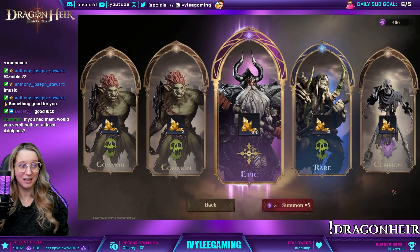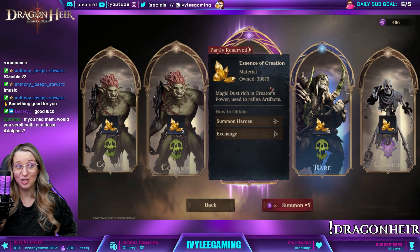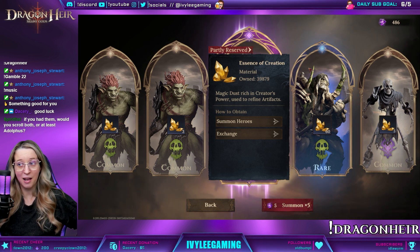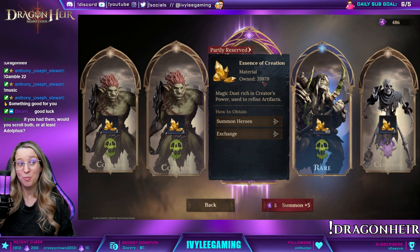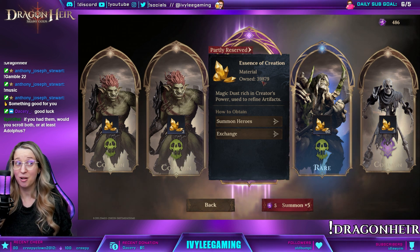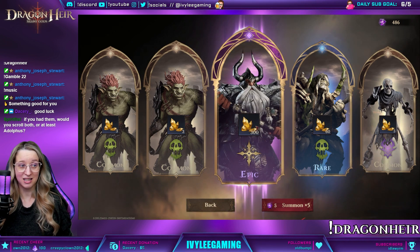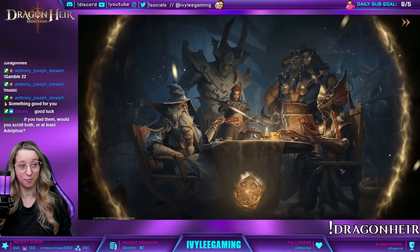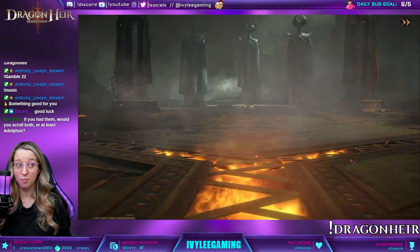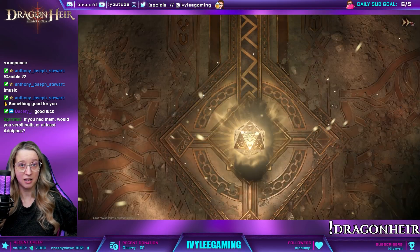There it is — there's our epic. We're mostly gonna have dupes, but that's okay. This is currency to level up my artifacts. I started the season with like 70-something thousand, and I'm already down to my 30 thousands — it goes fast once you start leveling stuff up, so dupes are always welcome. And if you're newer, dupes are welcome because you buy the artifacts in the first place. I better get fast clicking — we're gonna do 500 summons.